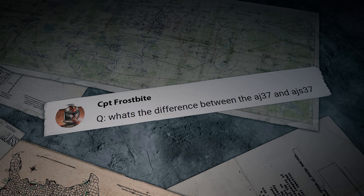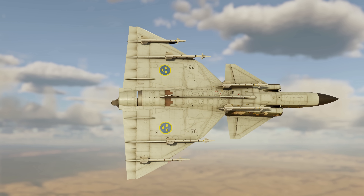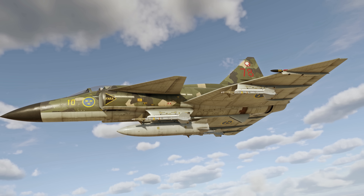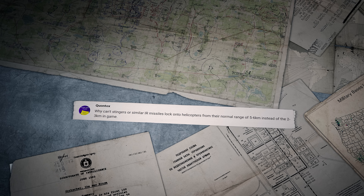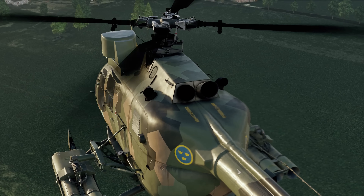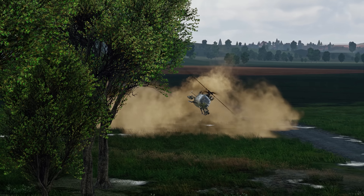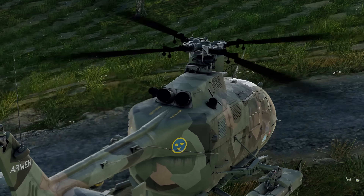Captain Frostbite writes: 'What's the difference between the AJ-37 and the AJS-37?' Hey Captain Frostbite! The AJS modification received additional external hardpoints for extra Sidewinders. Besides, it can carry the all-aspect RB-74 and up to four Maverick missiles. And Quantox asks: 'Why can't Stingers or similar IR missiles lock onto helicopters from their normal range of five to six kilometers, instead of two to three kilometers in-game?' It has to do with helicopter exhaust being much colder than on jets — especially visible when comparing helis with afterburning fighters. Helicopters also fly at lower speeds, so they don't heat up much from air drag. All of this affects the lock-on range.